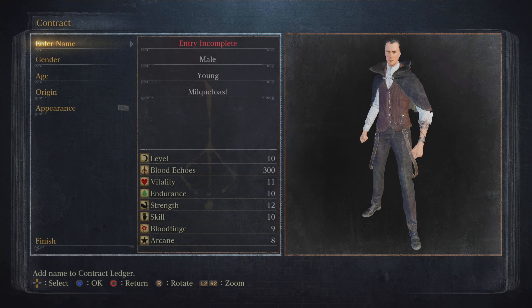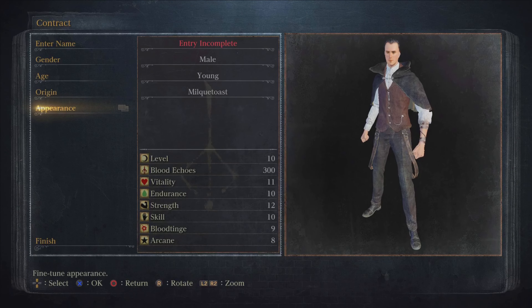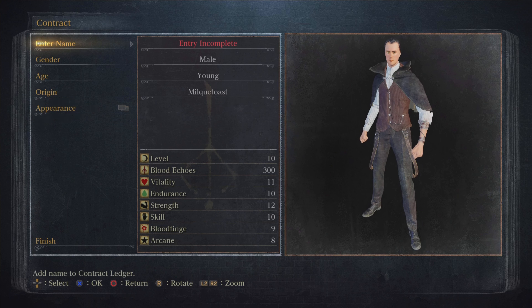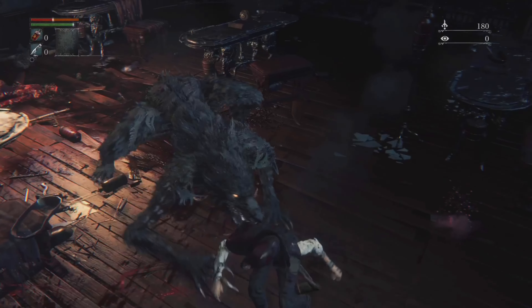The first thing you gotta do is create your character. I made mine a male character and took some time customizing him. Before I started gameplay, I had to figure out the origins system — you choose between different origins and each one affects your character's stats. If I had to suggest one, it would be Military Veteran. You get enough strength to take enemies down and you start out at level 9 or 10.